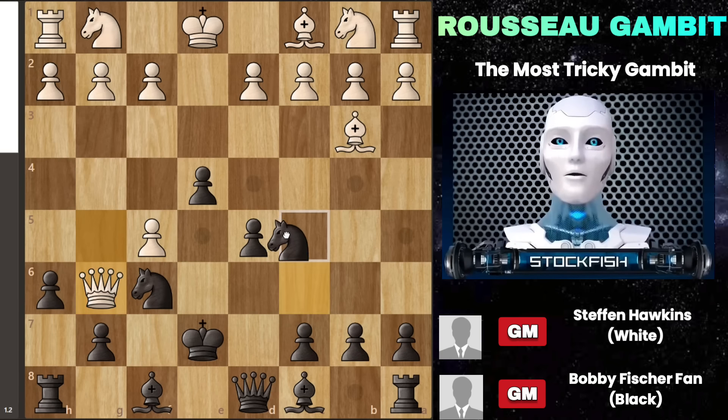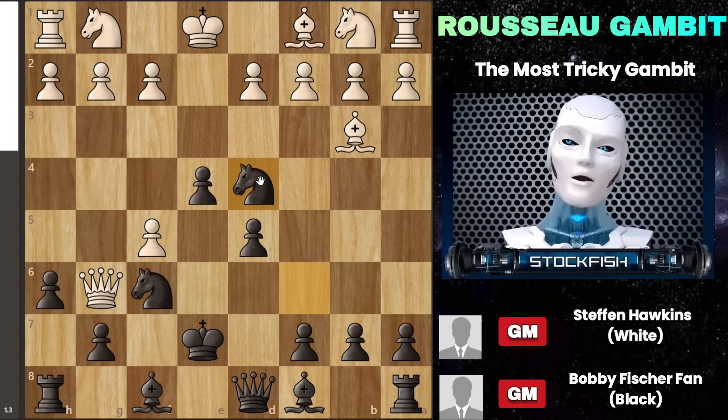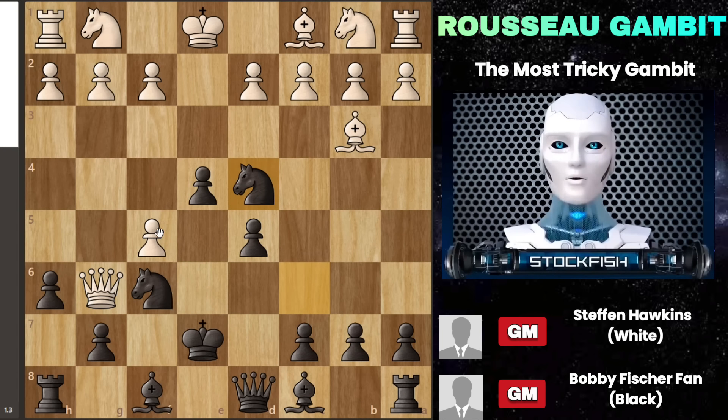You move your knight to d4 — a very accurate move. This creates difficulty for white in protecting the pawn. Your goal is to capture that pawn, forcing the queen to retreat to g3. Once that happens, you can reposition your king to f7, a safer spot, and then you're in a strong position to continue the game. After moving your dark-squared bishop to d6, things start looking good for you and black gains an advantage.